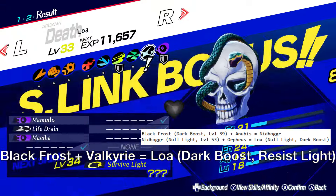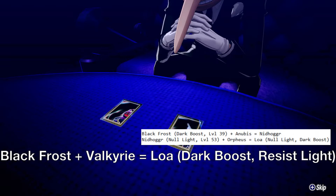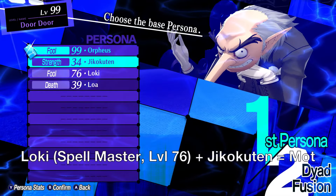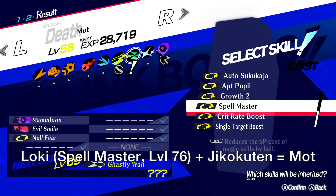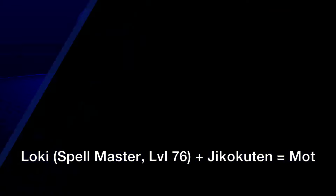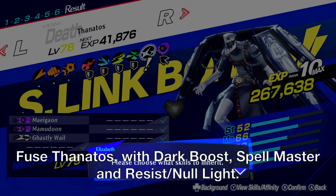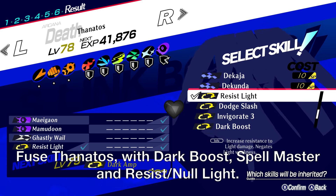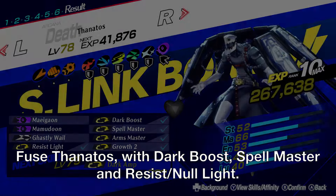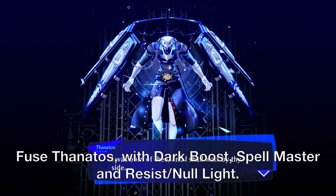For the Dark build, first take Blackfrost and Valkyrie to make Loa, transferring over Dark Boost and Resist Light. If you prefer to have Null Light instead, just follow the alternate route on screen. Next, we take Loki — the non-DLC version — and Jaikokuten to make Mott, passing over Spellmaster. Loki does need to be level 76 to learn this skill. Once we've done that, we can fuse Thanatos, passing down Dark Boost, Resist Light, and Spellmaster. The last moves can be added from skill cards: the Multi-Target Boost skill card comes from Request 51 from Elizabeth, and the Resist Fizz one is from the Antique Store. You could get Resist Fizz onto one of Thanatos' fusion ingredients, but Lucifer does need to be level 96 for it.